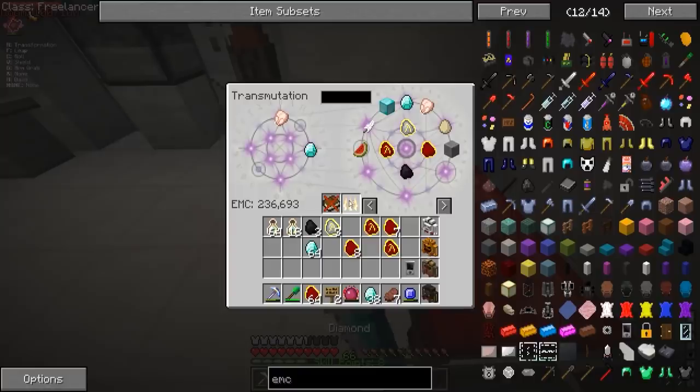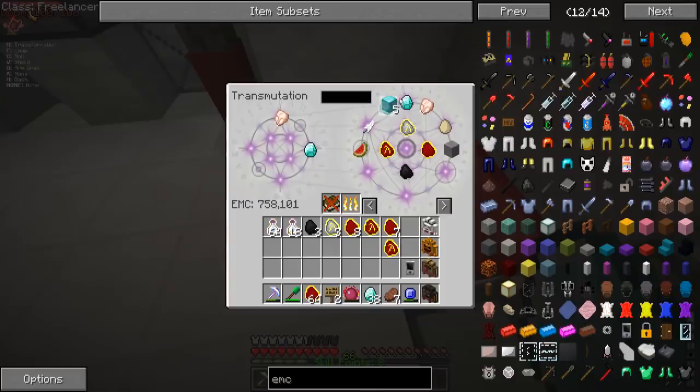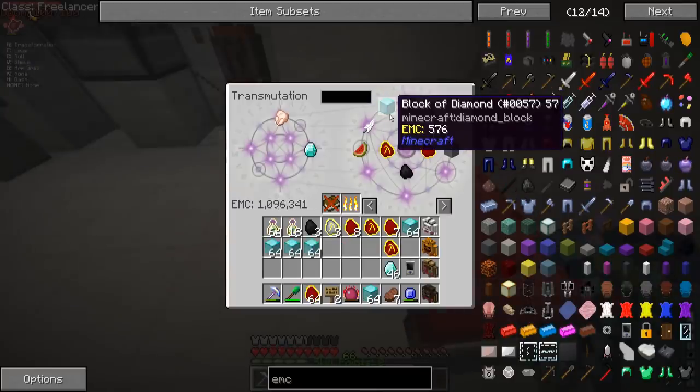But regular diamonds have an EMC value of 8,192. You see what I'm doing? Oh my God. This has to be patched — but not before I abuse it. Yeah, we should get 10 million.